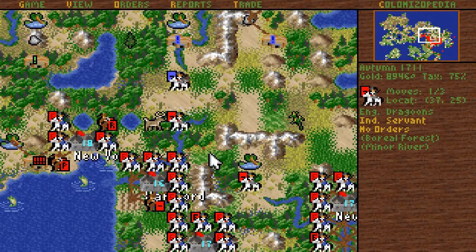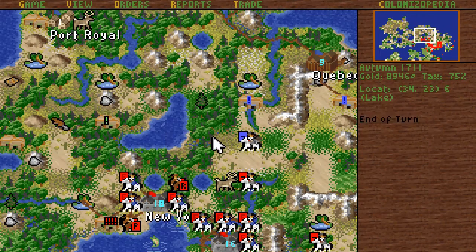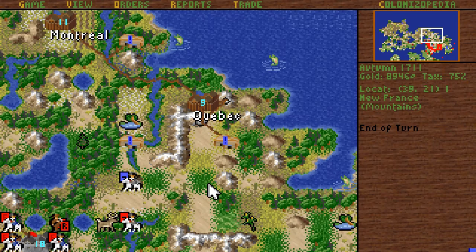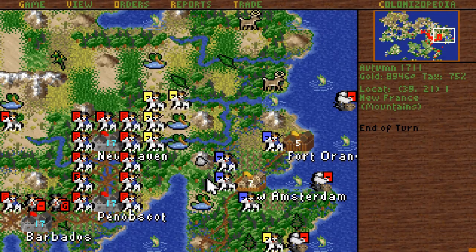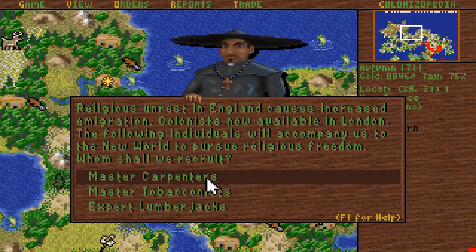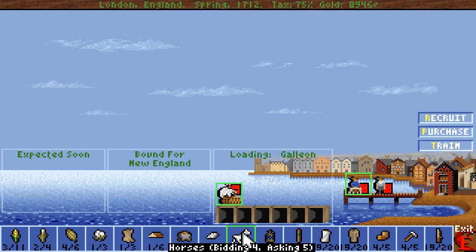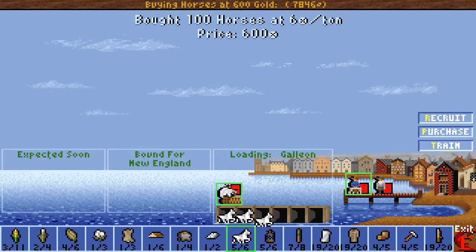There's Frenchy. They built another colony — Fort Royal. The Spaniards are being annoying. More people and more horses. That increased the price of horses, not surprisingly.